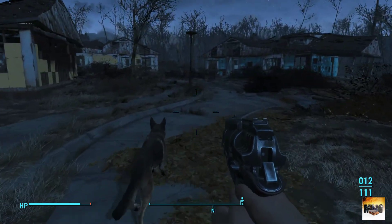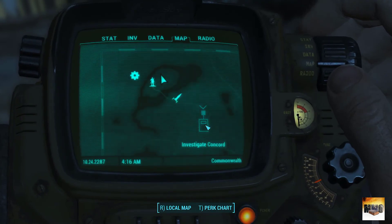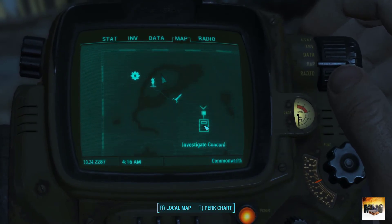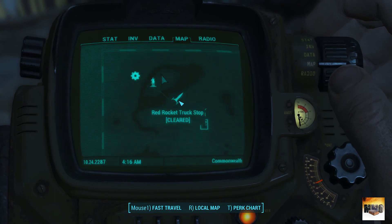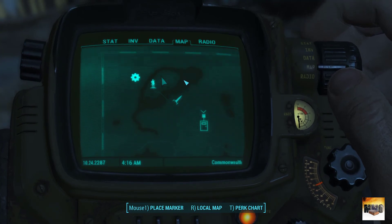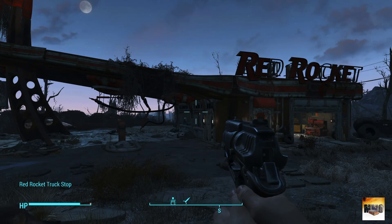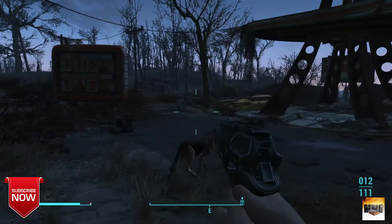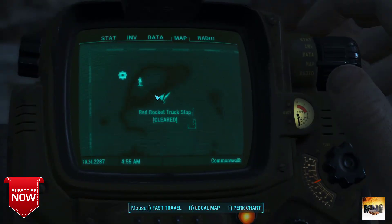Let's check the map. There is Concord, and here is the Red Rocket Truck Stop where we found the dog. I want to go to this area up here and I'm going to travel there quickly — I'll show you why. Okay, so this is the Red Rocket station as you can see, and I'm going to place a marker right here.